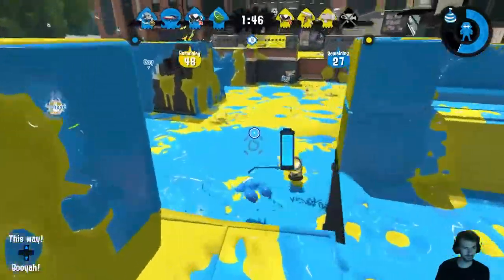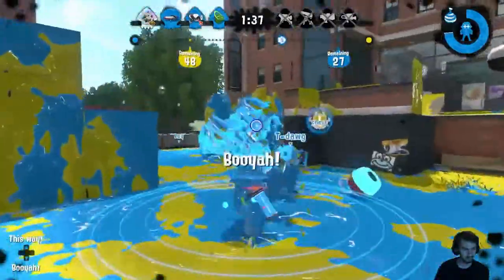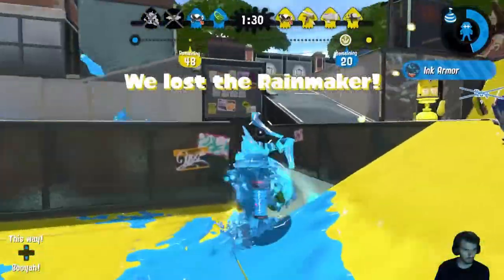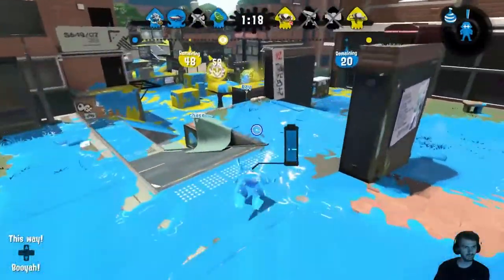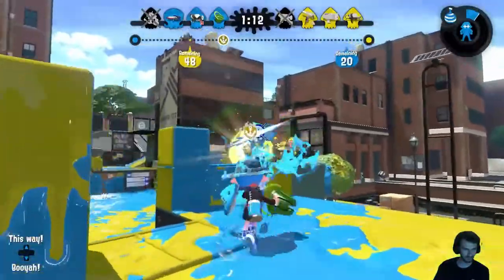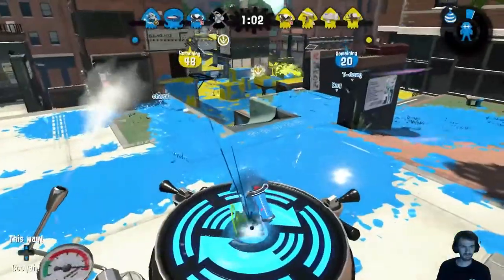I'll be frank — that was a really bad play by the shooter. There's an example of burst cancelling. Now it's just the Octoshot — boom. We have a really good opportunity to get some more points in. I respect getting the Rainmaker into our base, but we just weren't going to break that shield. He did the exact thing I meant to do. That extra mobility — I should've gone back and then swum around and sloshed him from the side.